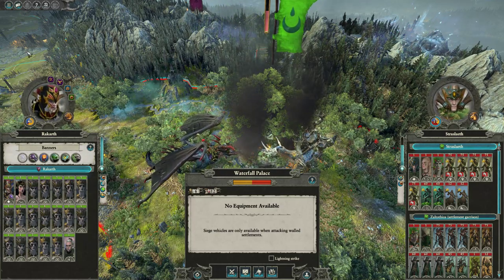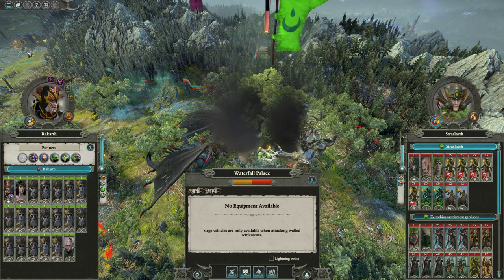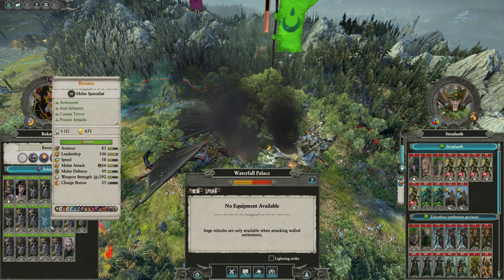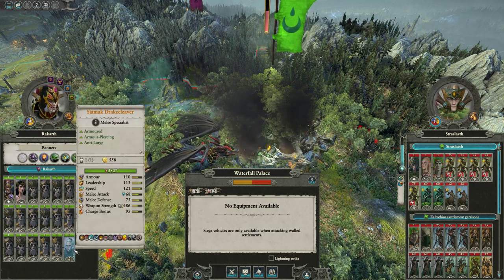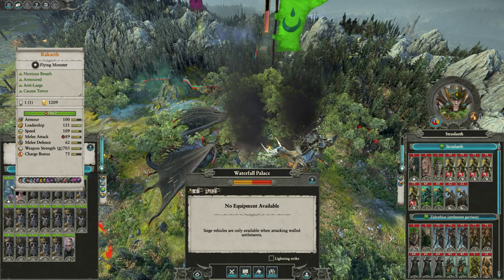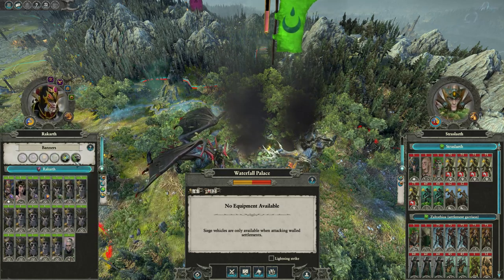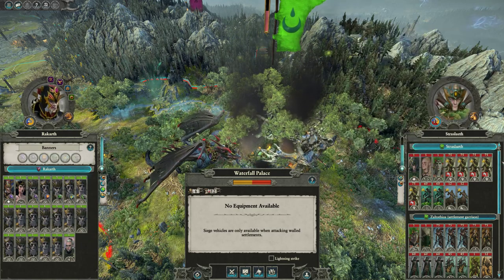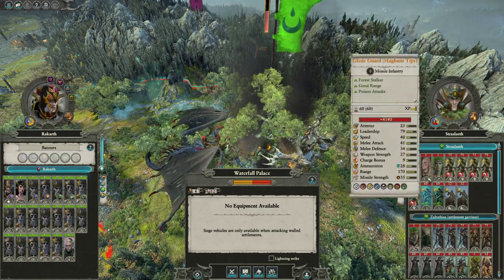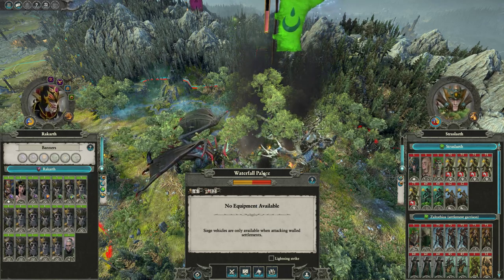LegendTotalWar here, and today we've got a rating your Doomstack video covering a Deathhag Spam Doomstack. What we've got here is 17 Deathhags, they're all on Cauldron of Blood. We've got a Master, a Fire Wizard, and Rakarth. We're up against two full stacks of Wood Elves, which is one of the most dangerous enemies on the battlefield, so he's chosen an appropriate amount of force.